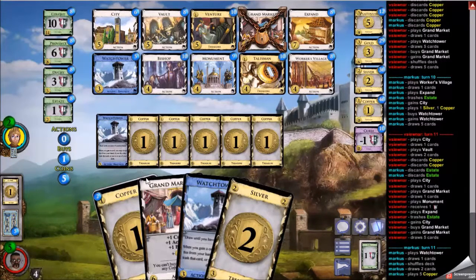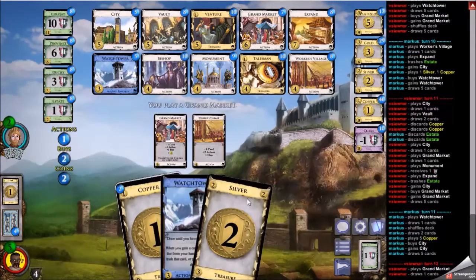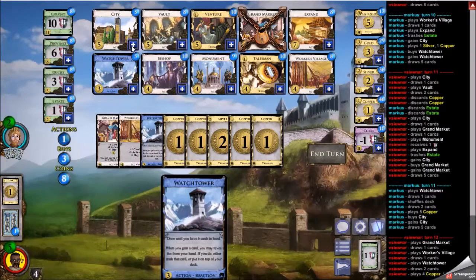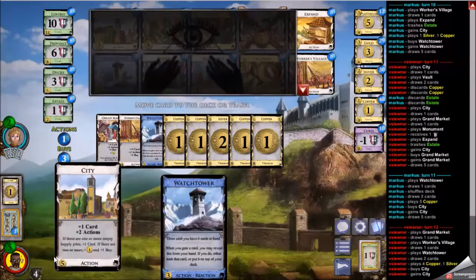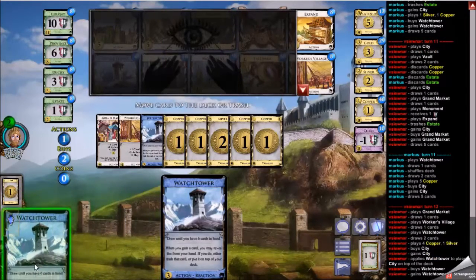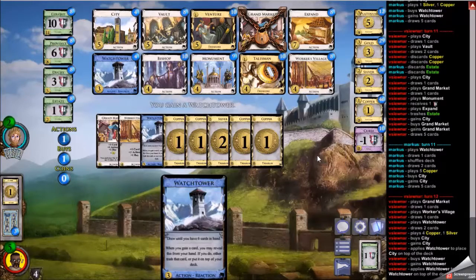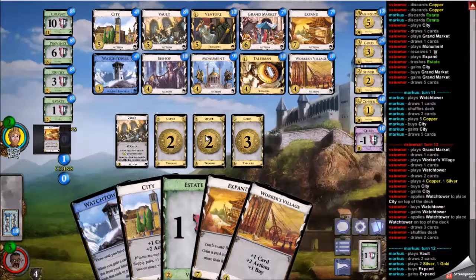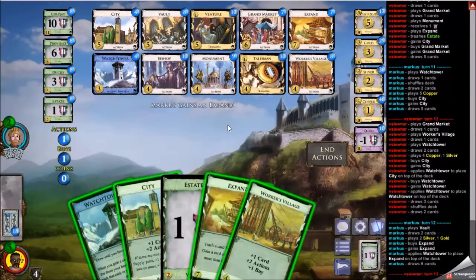I seem to be going along quite nicely here, just picking up Cities and Grand Markets relatively comfortably. No real worries for me. Playing this Watchtower doesn't do much — it'll draw one card — so instead I could just use the top-deck ability. Being able to put things on top of your deck is a big deal — it means you're guaranteed stability, guaranteed to set up your next turn. With all these plus-buys, you'll have a lot of Grand Markets. Also keep in mind that Watchtower lets you buy Copper and trash them just to empty a pile — something to think about when the time comes.